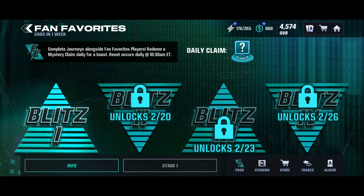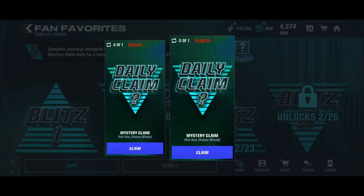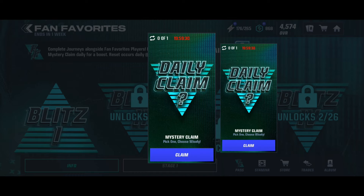Let me get straight into the Fan Favorites promo, starting with the info tab, then going into the events and explaining everything throughout that, then going to the trades. Complete journeys alongside the Fan Favorites players and redeem a mystery claim daily for a boost. Resets occur daily at 10:30 a.m. Eastern. Every day you'll get a daily claim - one on your right and one on your left - and I'll be giving you what's inside every single daily claim at reset time in the Discord linked below.